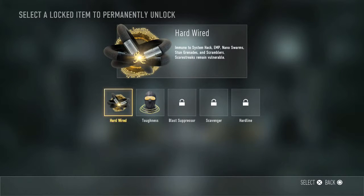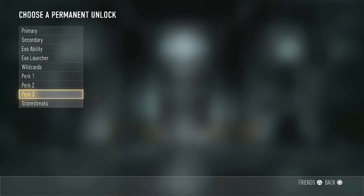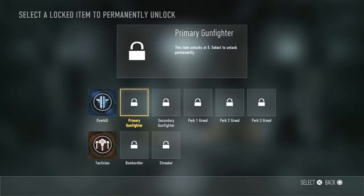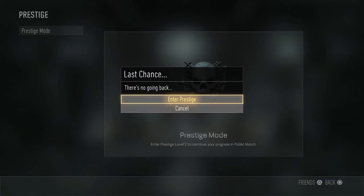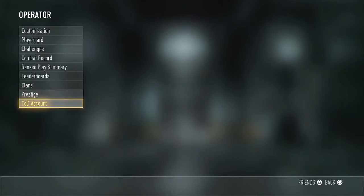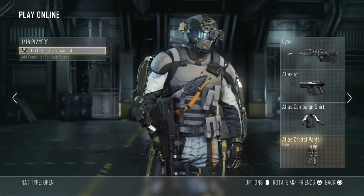Let's go to Perk 3 — it unlocks at level 2, so not too worried about that since it comes unlocked early. Looking at wildcards, I think I'm going to permanently unlock Perk 3 Greed. Yeah, Perk 3 Greed — that'll be what I permanently unlock. Entering prestige.